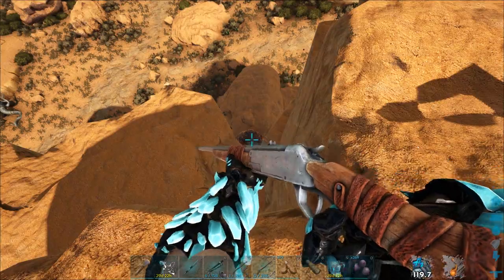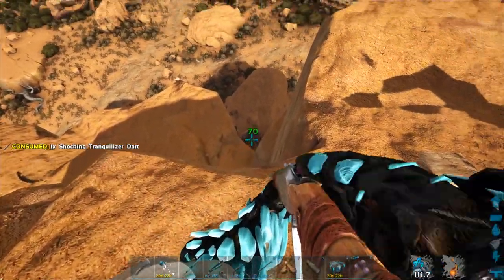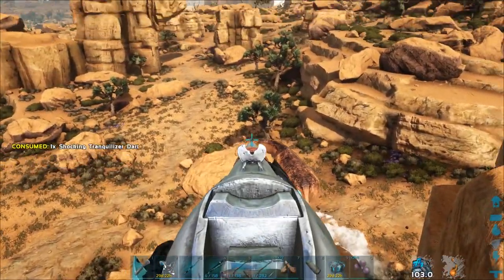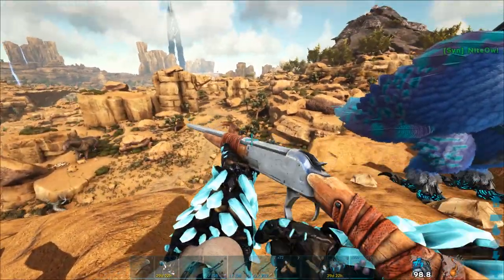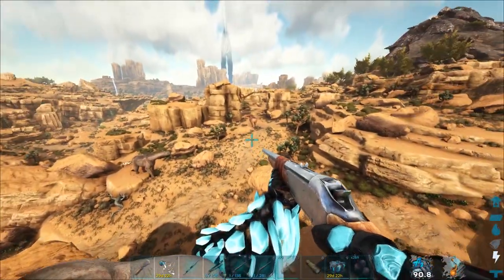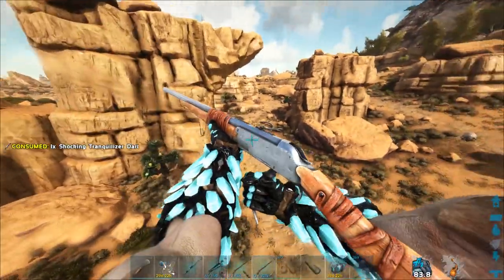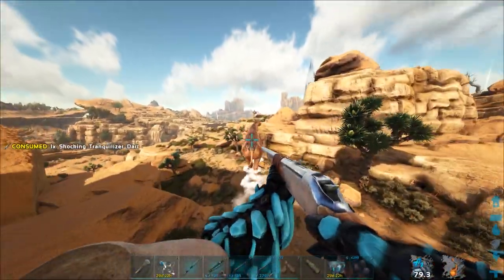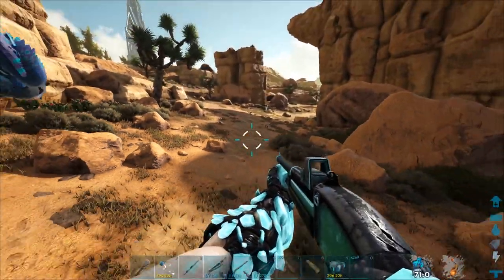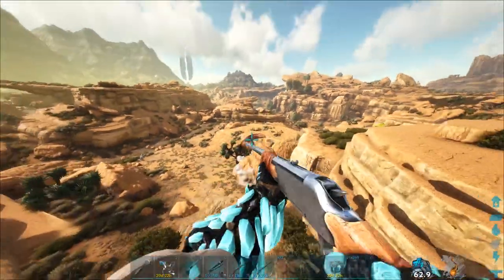Shoot him in the butt — just waiting for this thing to keel over, although I don't think it will yet. It's going to take a decent amount of darts to take this thing down, even though I have a really good rifle and these are shocking trank darts. It's running, so I have my glide suit on me. Let's go after it. That didn't hit. What's happening? Stupid Pego. I can hear the Pego. And there's bugs. It's down!